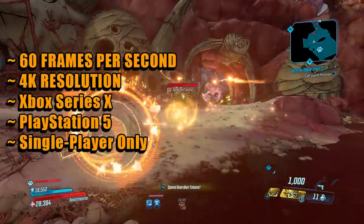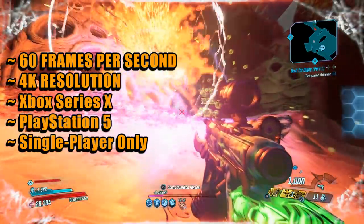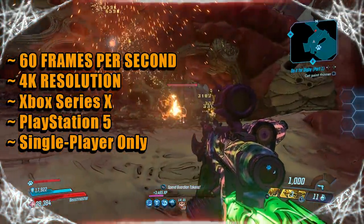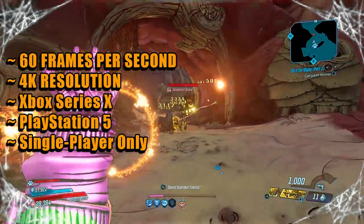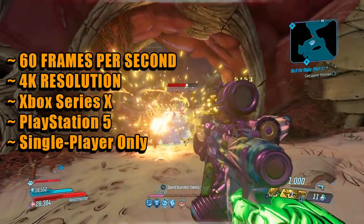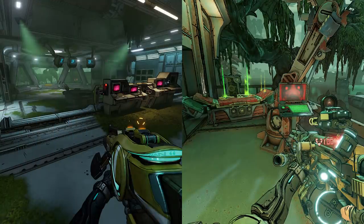On Xbox Series X and PlayStation 5, in single-player mode you'll be able to play at 60 frames per second and at 4K resolution. Also, for the first time ever on Xbox Series X and PlayStation 5, you'll be able to play four-player split-screen. There's also an option being added for vertical split-screen for co-op, and this option will be coming to PlayStation 4 and Xbox One as well — but the four-player split-screen is only coming to the new generations.